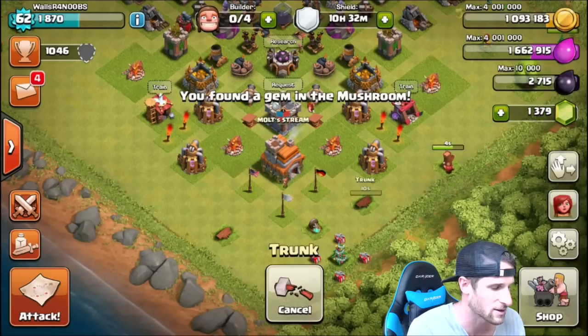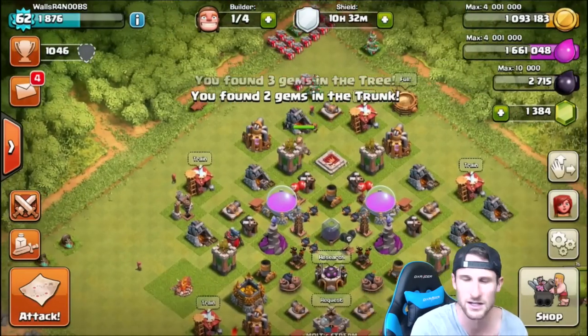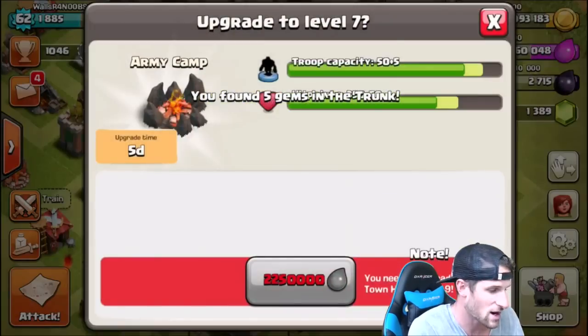We've got a million right now. We've got four builders available, which is going to be a little bit annoying that we only have four, because eventually we're going to run out. Hopefully we can upgrade four things. But what all can I upgrade?